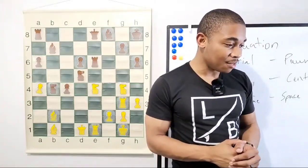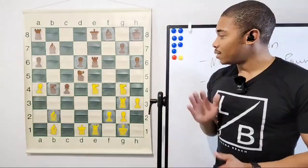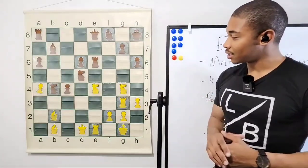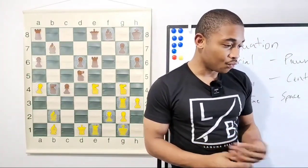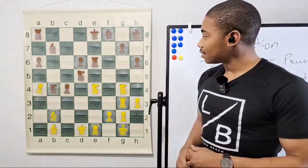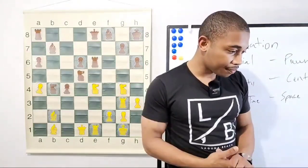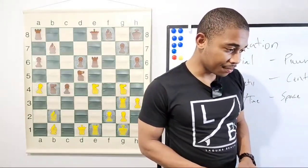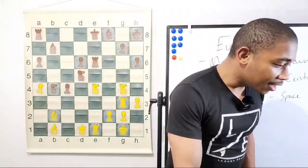Just say the move in the chat — we're going by algebraic notation here. Bishop takes on g7 — I like how you're thinking, but we do not want to be too rash. Bishop takes on g7 I don't think is working here, but another move is definitely working. Not knight to f6 — there are a lot of squares attacking the f6 square. Knight takes on d6 is a pretty random move.